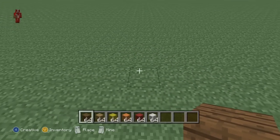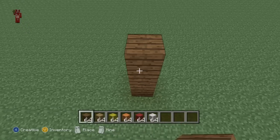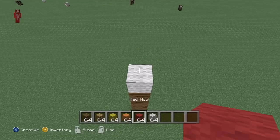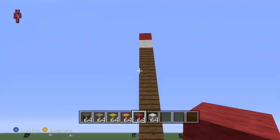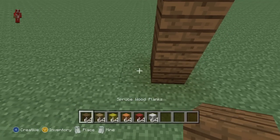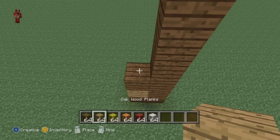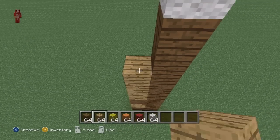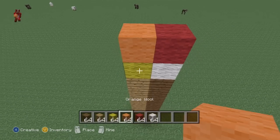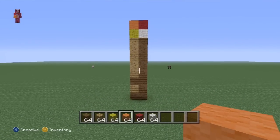What you want to do is start off with eight spruce wood planks going up — one, two, three, four, five, six, seven, eight. Then on top of that you want to do a white wall and then a red wall. Then to the left of that column, start at the bottom with one spruce wood plank, one oak wood, one spruce wood, then five oak wood planks on top of each other — one, two, three, four, five — then a yellow wall on top and an orange wall on top. That's pretty much the base of the torch right there.